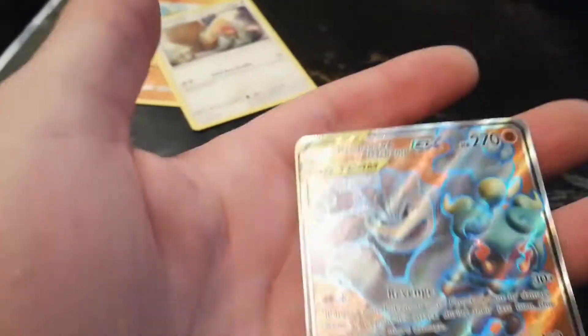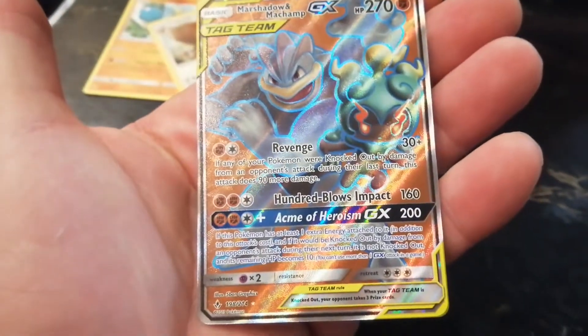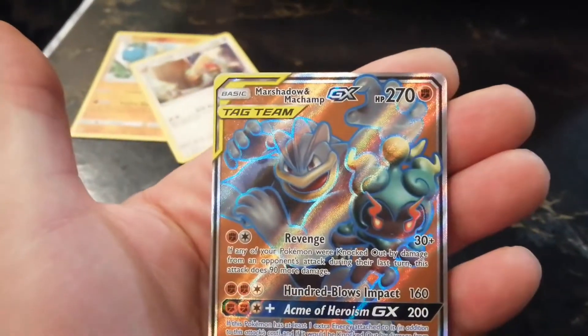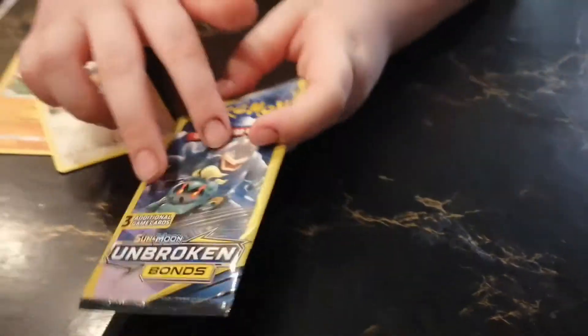I've seen people buy the whole box of them and they're not getting nothing. GX — Marshadow and Machamp. Tag team card. That's a full art too I think — they have the same people on it. No, it looks like a full art.